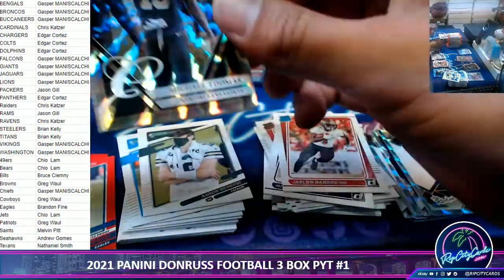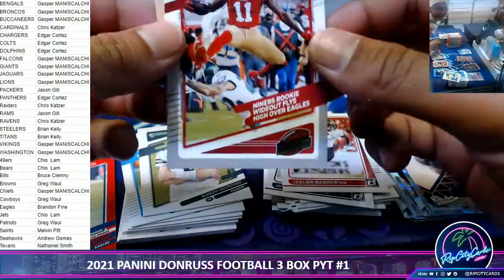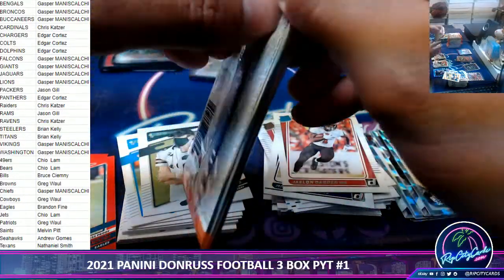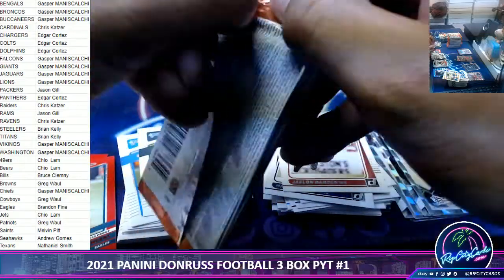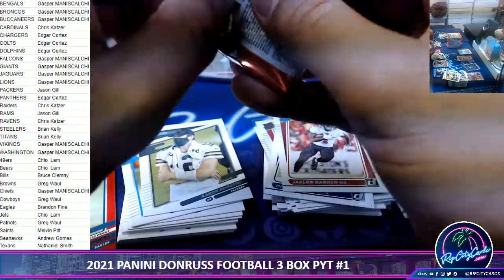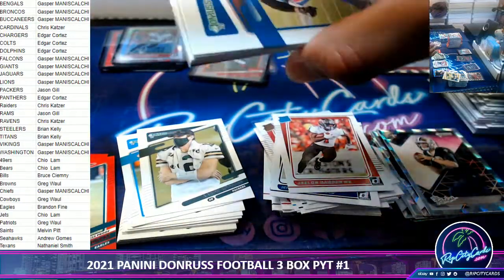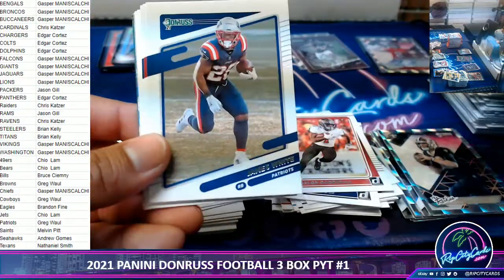Steve Young — Brandon Aiyuk. Oh, look who came back in — Jameis! So far we got the Kyle Trask — it was a Kyle Trask box, that first one.